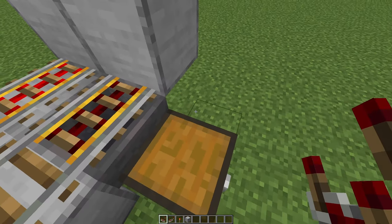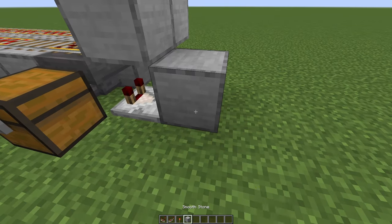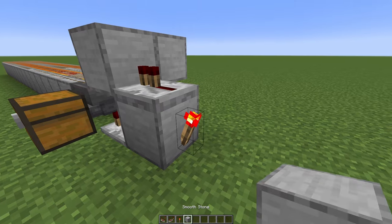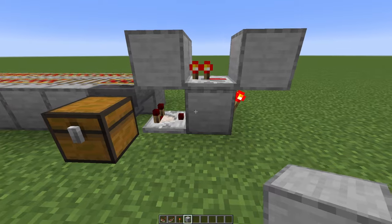Now place a redstone comparator back in here, pointing into the hopper. Then behind it, a block, a redstone repeater on top, and then a redstone torch behind it. And once again a block on top. Make sure it looks exactly like this.